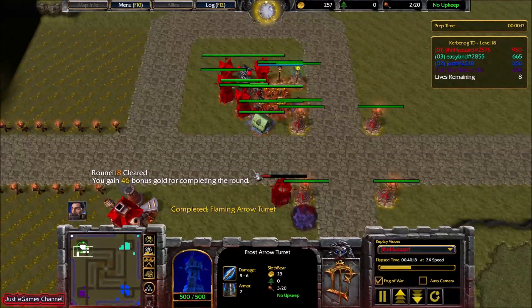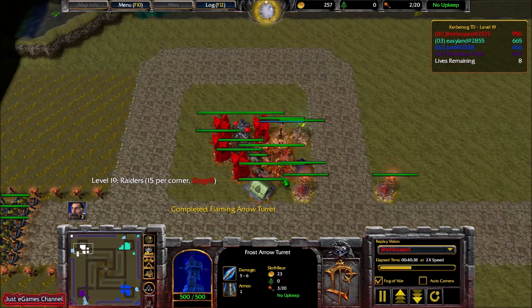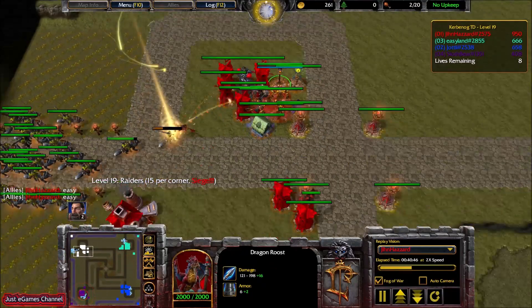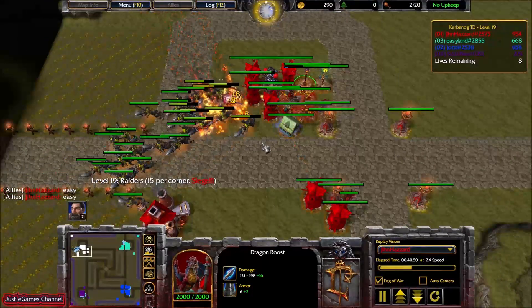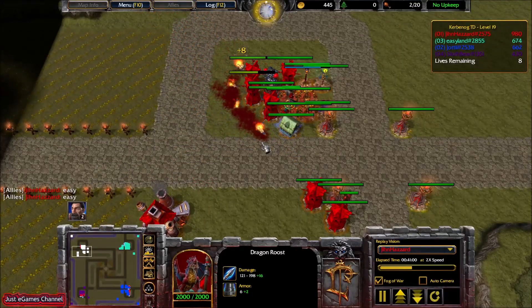I built some front lines, then afterwards I realized I actually don't need them — I have so much damage. Siege, regardless which siege came, I could easily clear it. With one Aura Generator, Firestorm Caster, and one Dragon Roost — look at this — they just come to touch my tower and then get destroyed. They would not even make my tower burn. This was so easy, too easy.